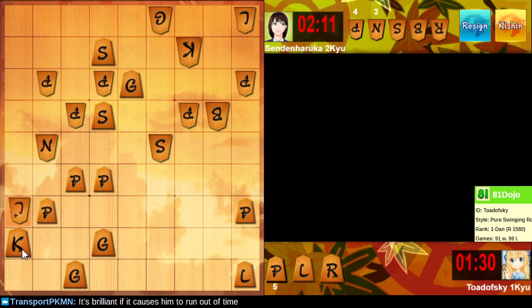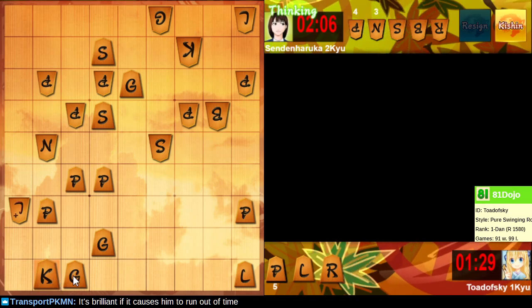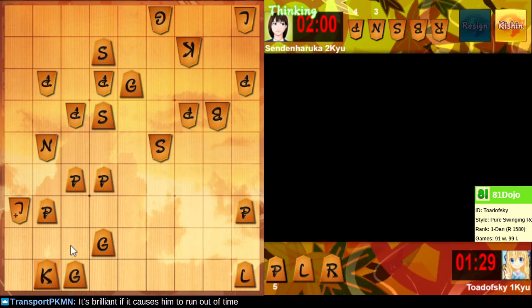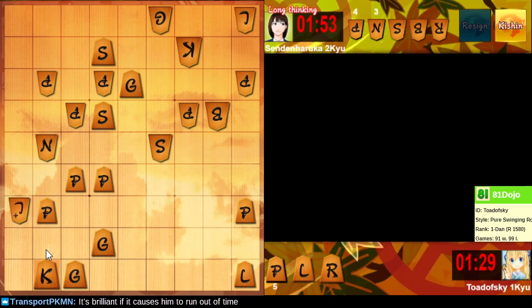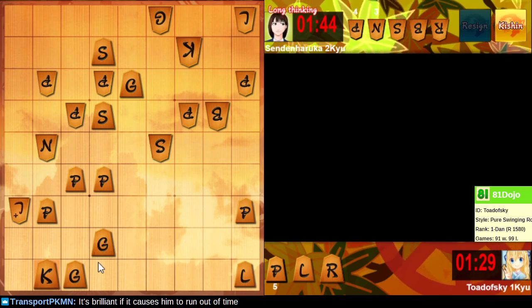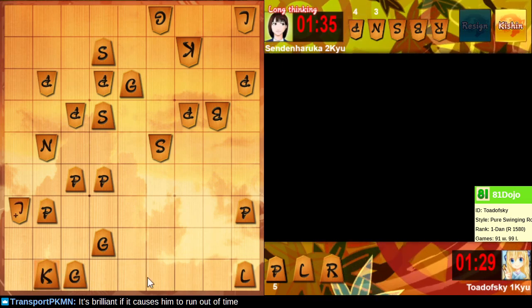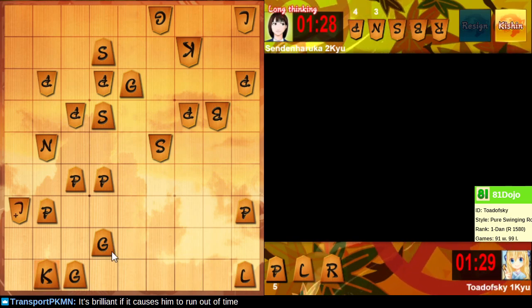If it causes him to run out of time, it might accidentally somehow be brilliant. It is a bit tricky. My king is super surrounded. I am catching up on time. But yeah, they need to surround my king now — I think they just take my pawn and I think I'm surrounded. Maybe I've misread this. I could lift up the gold to try to create another escape hatch, but I don't think that works — then they just drop a rook on the back rank and I'm screwed.